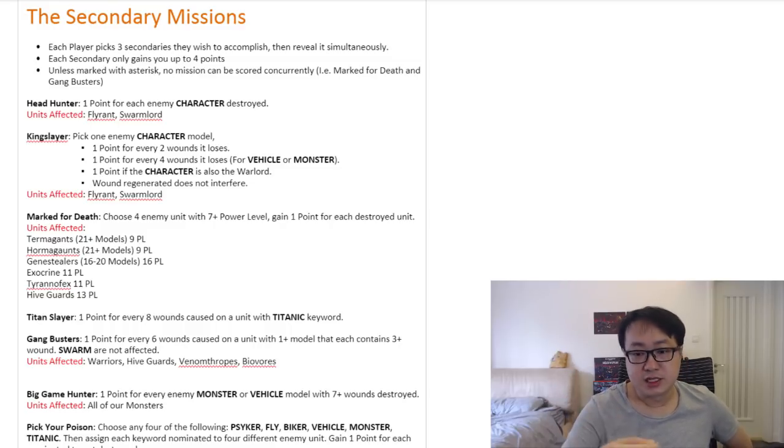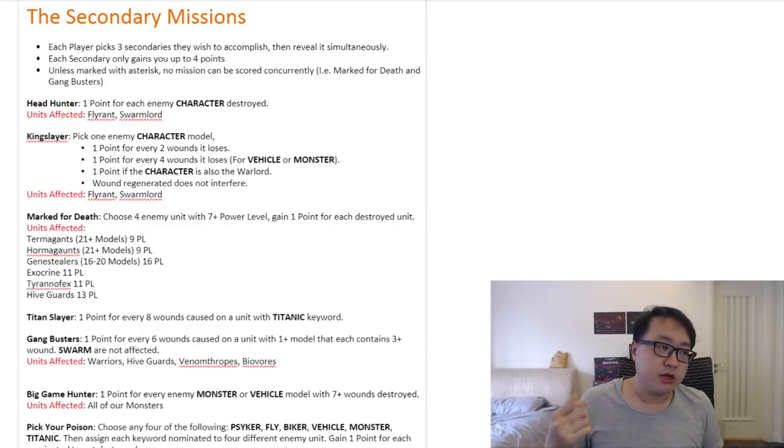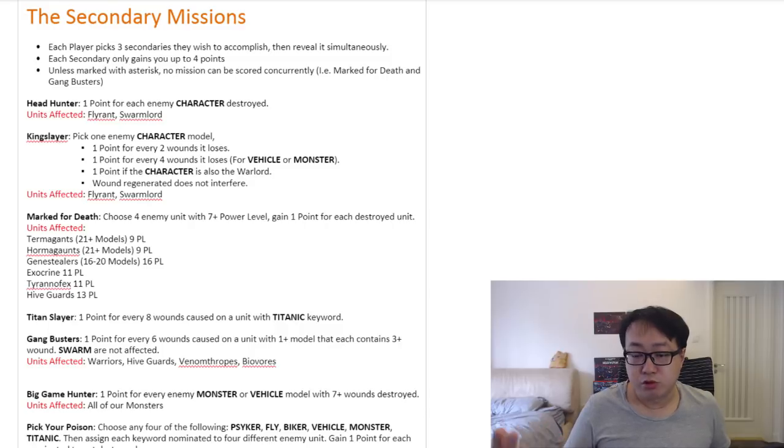This might force you to not put the warlord on your Flyrants as much as you want to. Heightened Senses and Adaptive Biology are both pretty good warlord traits on Flying Hive Tyrants. But because of King Slayer you might have to think twice — maybe you don't want to give your opponent such an easy secondary mission. Because if your opponent just focus fires, even if you give the Flyrant Chameleonic Mutation, try to deep strike it, or give it all the defensive upgrades, they can easily get a King Slayer if all the wounds are crammed into one target.